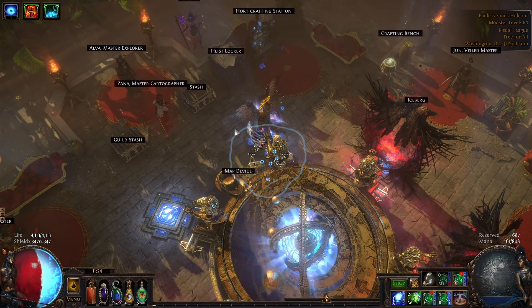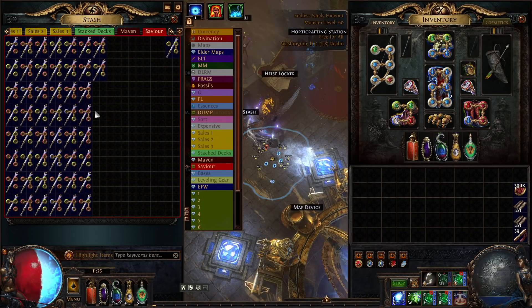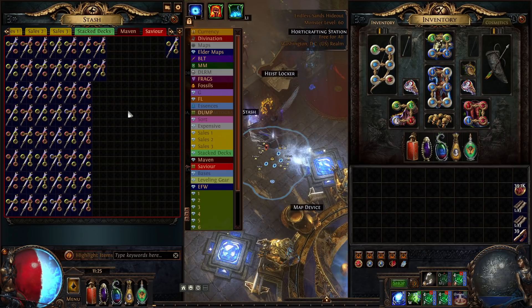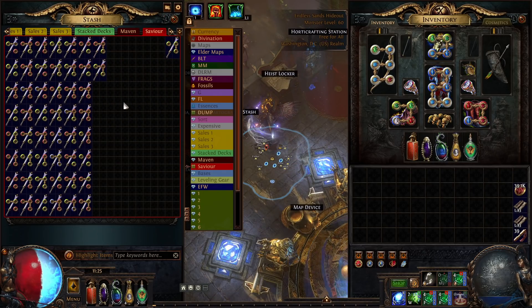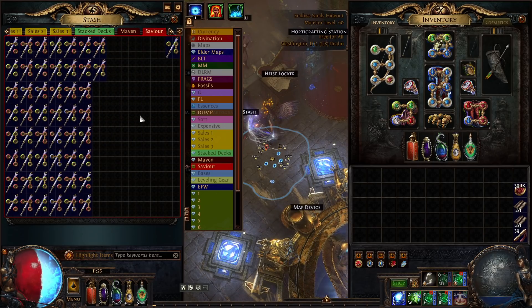Hello everyone and welcome back to the channel, my name is Amasid. Today we are gambling — or rather corrupting — 50 Savior swords. It's actually 51; I had 49 when I thought I had 48 and bought an extra one, but 51 doesn't sound as good as 50, so we're gonna say 50.